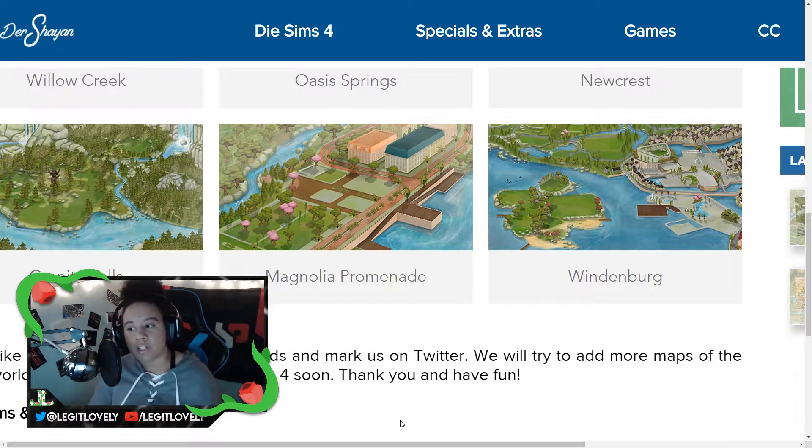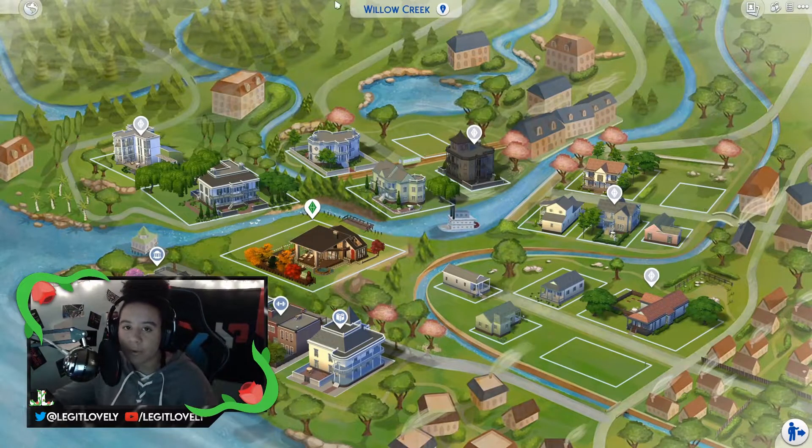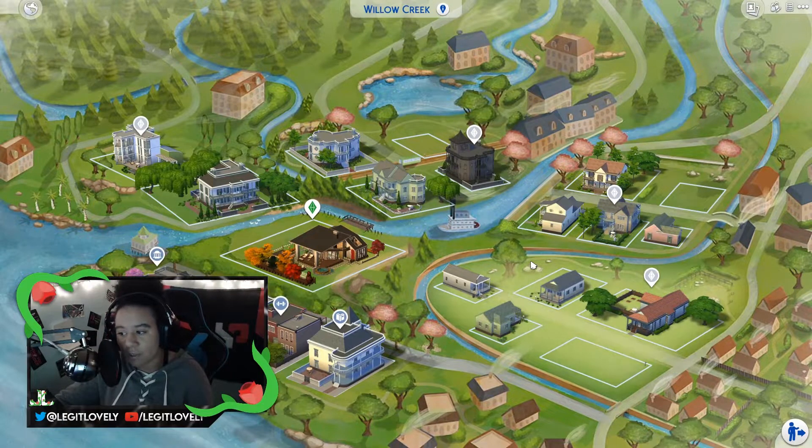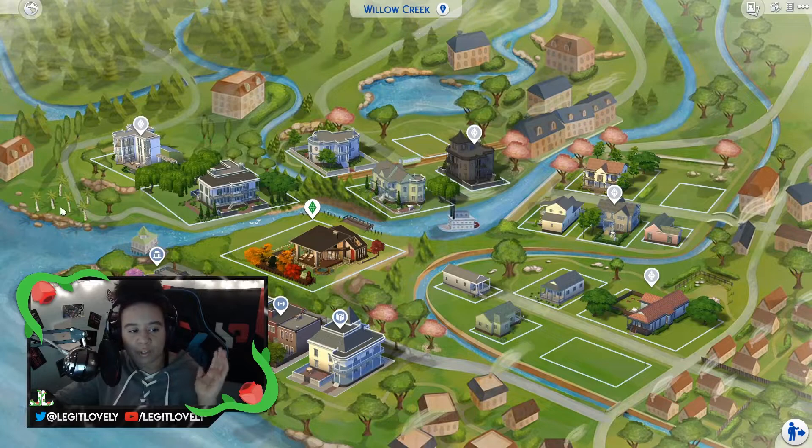I'm going to go into game and show you what the maps look like — they are so beautiful and a must-have for me as far as mods go. Let's start with Willow Creek. This is the Willow Creek custom map, and this is a great example of what I mean when I say detail and creativity are implemented in these maps. Everything looks greener, a lot more trees have been added, you have small details like smoke blowing out of the chimneys and little palm trees — there is so much added. I just think it makes everything look so much better.